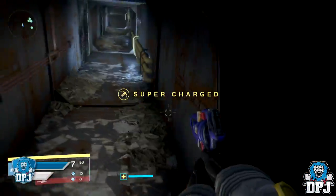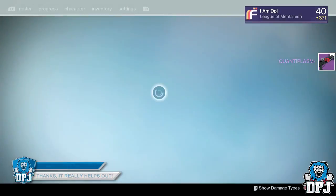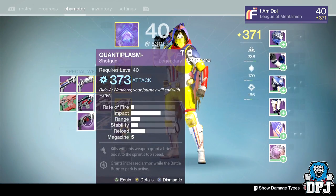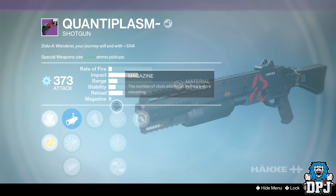From the second Vosik encounter, I got the Quanatum Plasm shotgun — I'm in love with this. It dropped at 373 attack, and look at these perks: it's got Battle Runner and Running Interference, which grants increased armor while the Battle Runner perk is active. What a great combo.